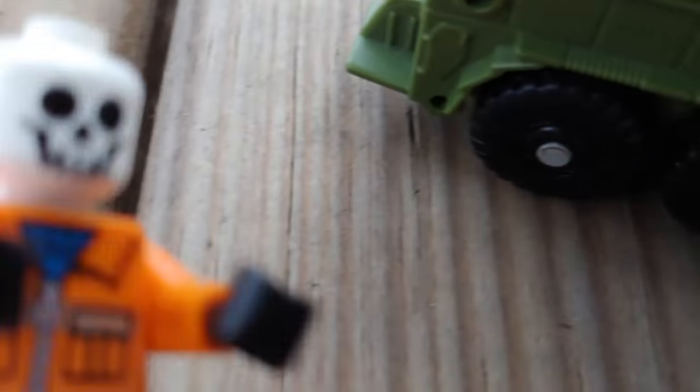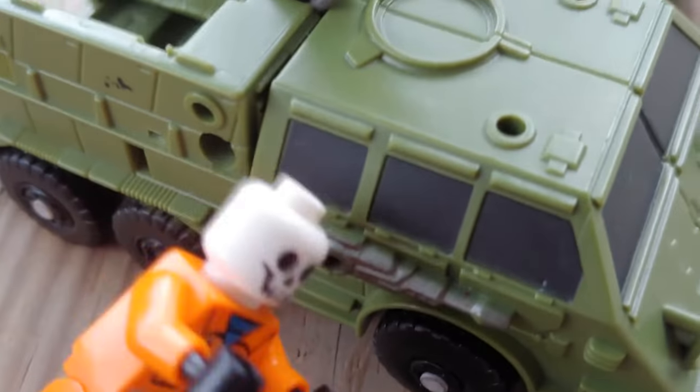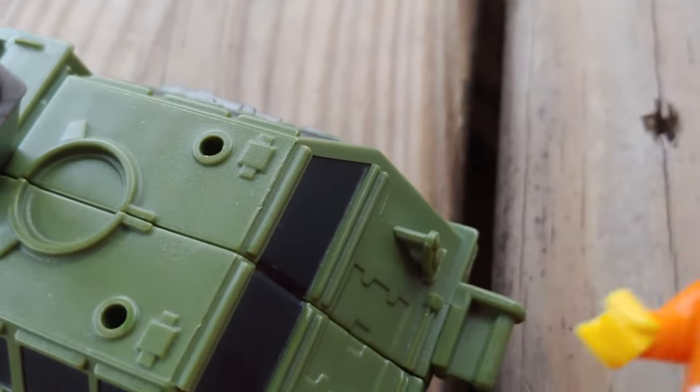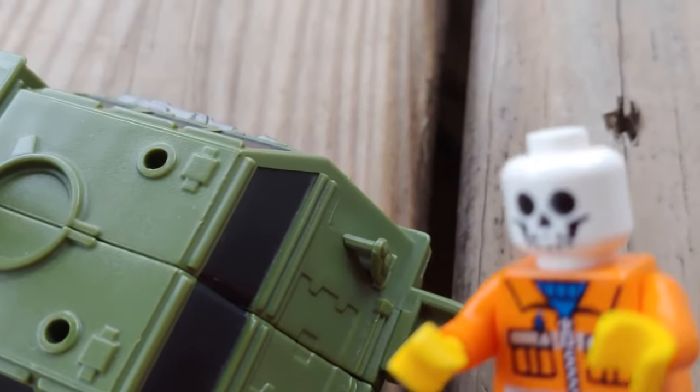We ran down the hallway and we're here outside in the courtyard — we found the car. Edward's nowhere to be seen, but he might be on our tails. This is the car we saw in the camera — it looks like a tank kind of car. Let's see if we can start it. Bones, there's a big problem: I checked the hood and there's no car battery in this truck. We need to find one.